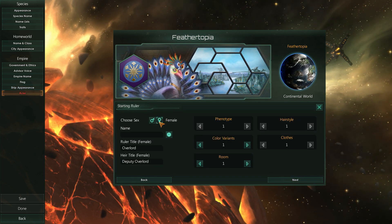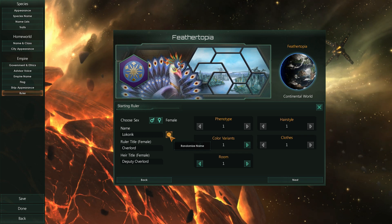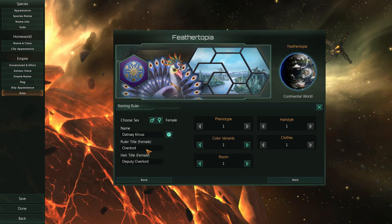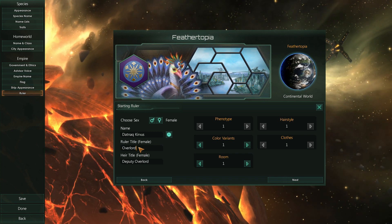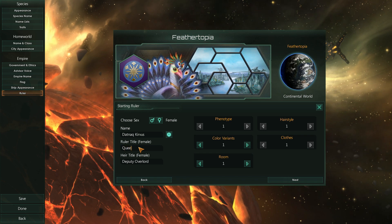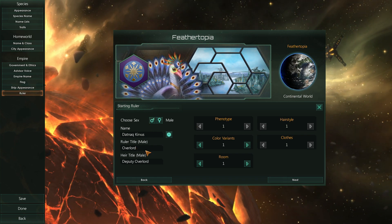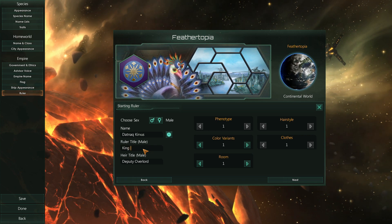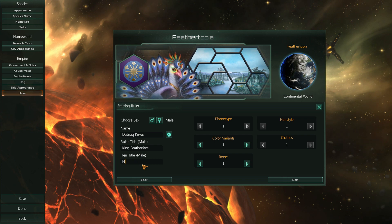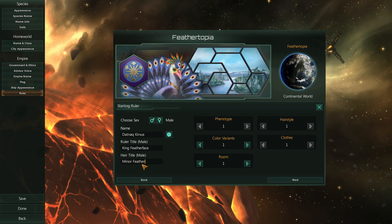Now your ruler. You can give your starting ruler a name and decide what the rulers are called in your society. The default is Overlord, but maybe you want High Empress or Chief Feather Duster. You can set the title for male and female separately — Queen Featherface and King Featherface. And then because you're Imperial, the game keeps track of who your heir is and what their title is — Minor Featherface.